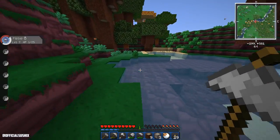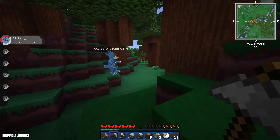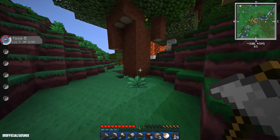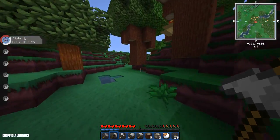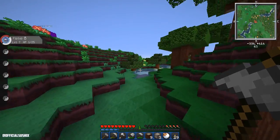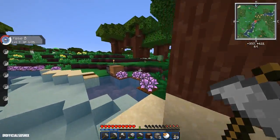I think if you say Magikarp like a million times they actually spawn — no, it didn't work for me. We live somewhere over here — it was the river on this side, right? Yeah, we definitely started making stuff on the river. And I can see — yes, here we are. There we go.